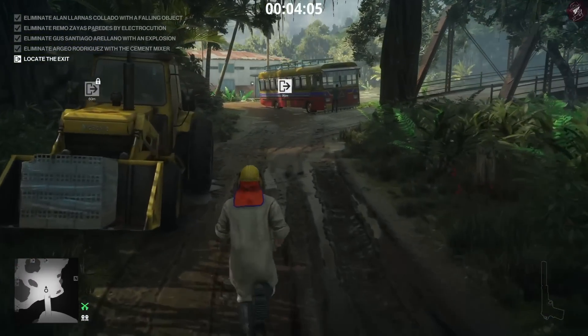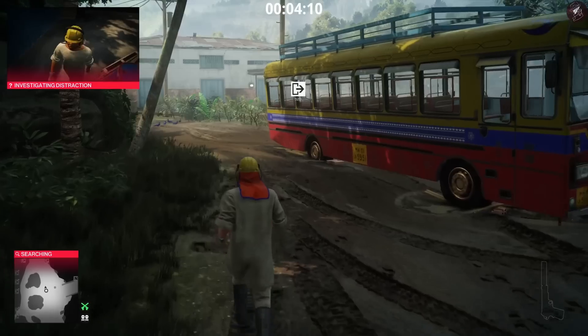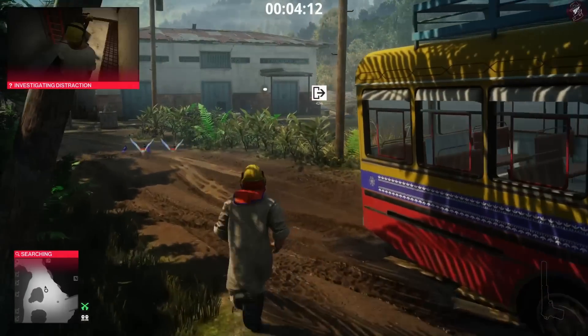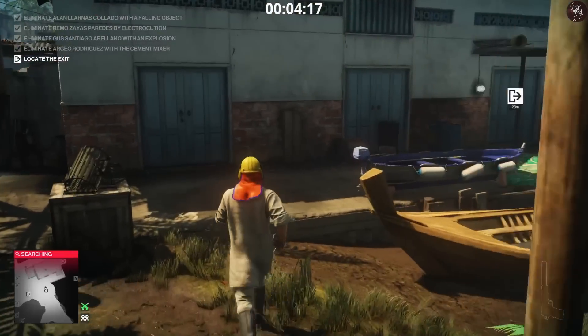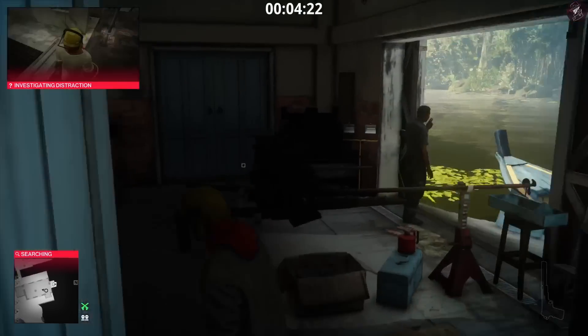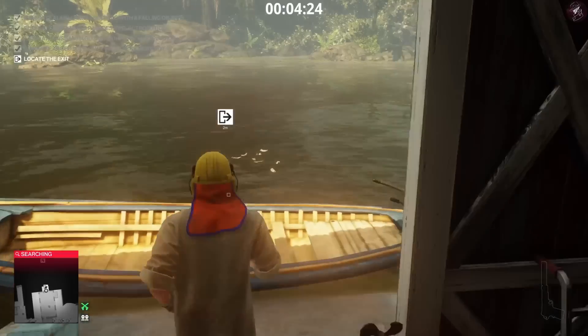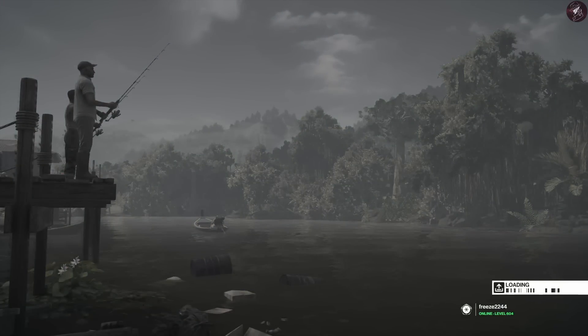Getting that final target is a bit annoying but it all depends on everyone's placement after reacting to all the accidents. It obviously looks harder than it actually is — once everyone calms down and returns to their normal routines it's not that bad. That's essentially how you do level three, and that's all three levels done through the escalation. I think the explosion accident kill complication ruined the entire escalation.